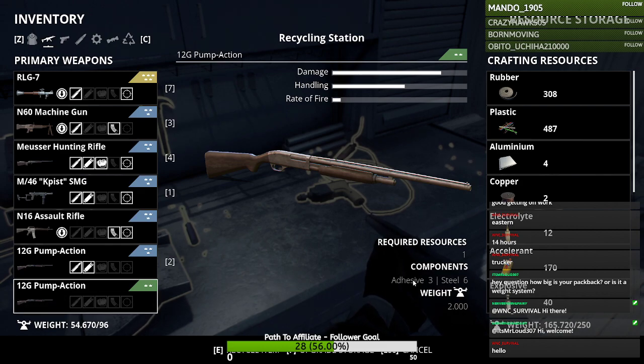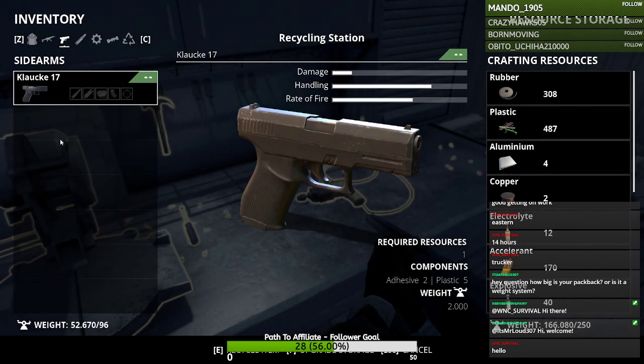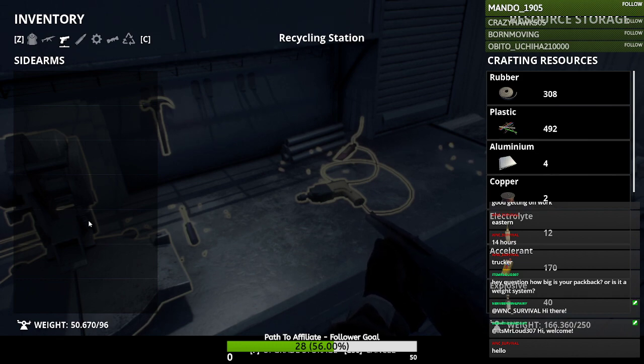Here's the recycling station. I'll go in here — I already have a better one of these. It'll tell you what components you're going to get, here's the minimum number of the item that you need to recycle. For weapons and attachments you only ever need one, and when you're breaking things down the resources automatically go into your weight.